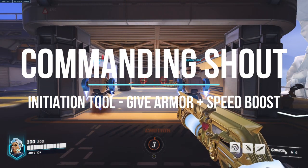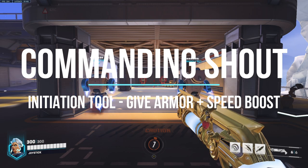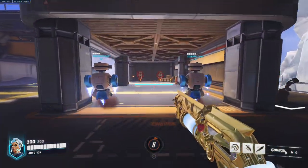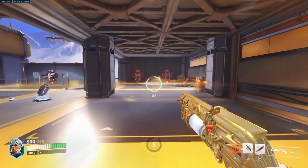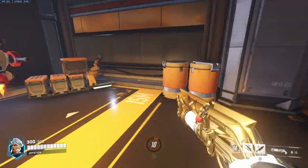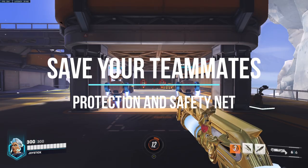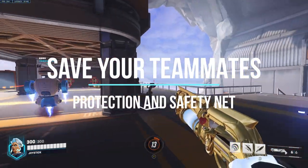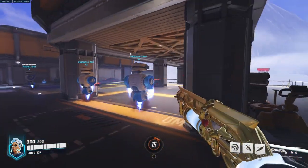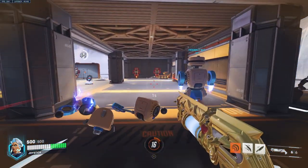I want to talk about Commanding Shout — this is a really important ability. I like to use it to get your team into the fight with the extra armor and movement speed boost. I'll be walking up right to the choke and pop that Commanding Shout to give teammates that extra armor and speed boost. Sometimes you need to save your teammates too — if a DPS is low HP, walk over and pop the shout on them.